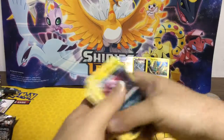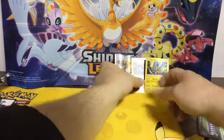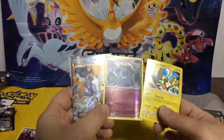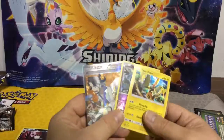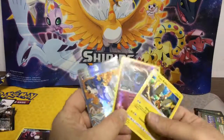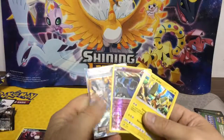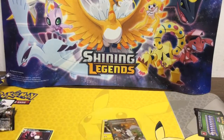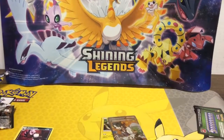So nothing out of the Guardians Rising packs. But recap: we got a Full Art Sycamore, our Reverse Holo Xerneas which is still playable with a Xerneas Break, and a Tapu Koko. Three playable cards out of that, and a Full Art — can't complain. So that's it for this one. We'll see you guys next time. Keep on keeping on. Take care. Bye.